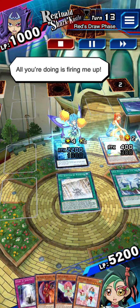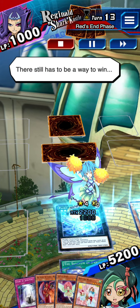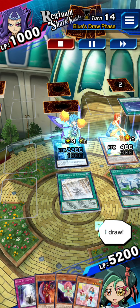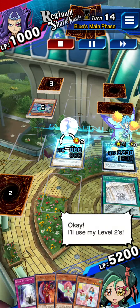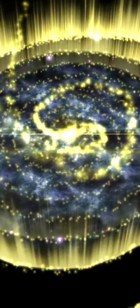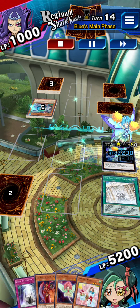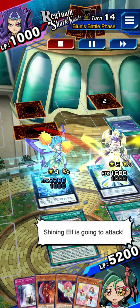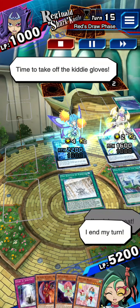All you're doing is firing me up. My turn. I draw. I set a monster. There still has to be a way to win. I end my turn. I really might win this. My turn. I draw. Here's Mystical Shine Ball. I'll use my level twos. Bring Mike to the field, Shining Elf. Let's battle. Shining Elf is going to attack. I'm doing great. Time to take off the kitty gloves.